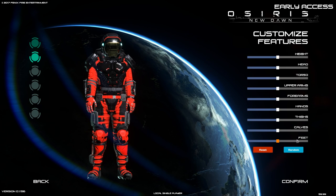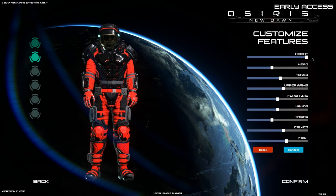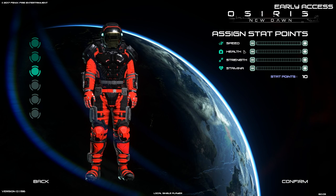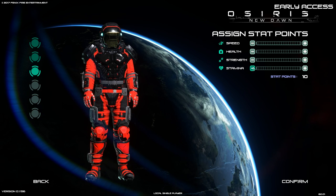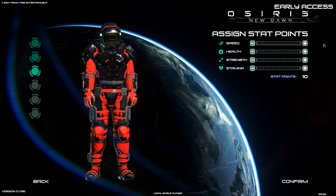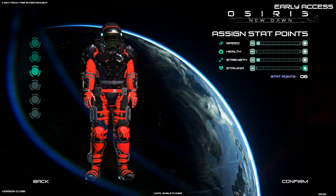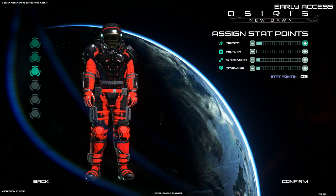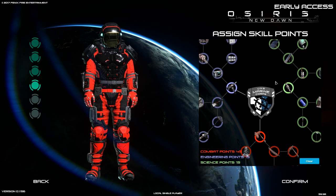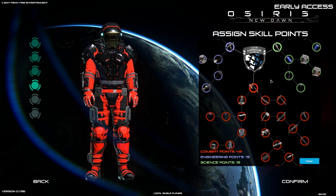We'll randomize the face and make our height all the way up because we want to be big. Everything else is fine, confirm. Now we have our starting stat points. Speed, strength, and stamina are all for mobility. I'm going to stay away from health in the very beginning and go with mobility — two in stamina, two in speed, and two in strength. That looks pretty good. Confirm. Now this is the skill point tree.